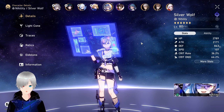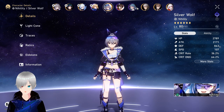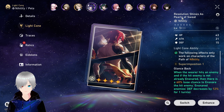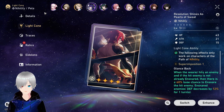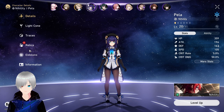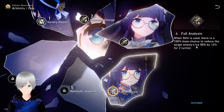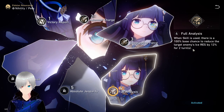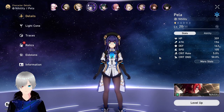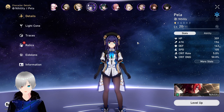If you have Silver Wolf, you already know who to pair him with. If you don't, here are some options. Pela with the light cone Resolution: Shine on Pearls of Sweat is a great combination because the light cone applies a debuff, and Pela can give one more debuff with her ultimate. Her Eidolon E4 is less useful for Dr. Ratio since it decreases ice resistance, but it still counts as a debuff — giving you three debuffs on one character. Pela also has AOE defense reduction, which is sometimes better than Silver Wolf.